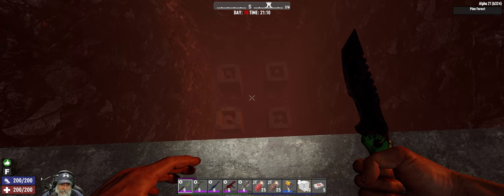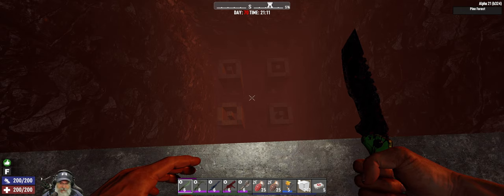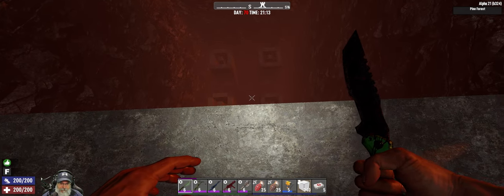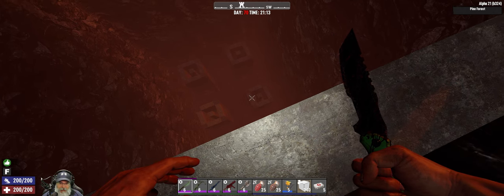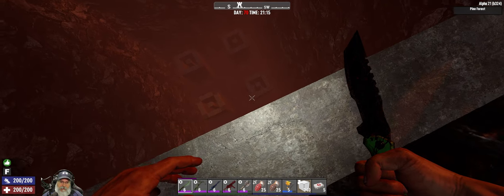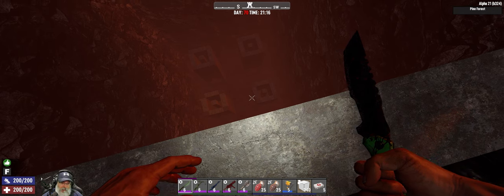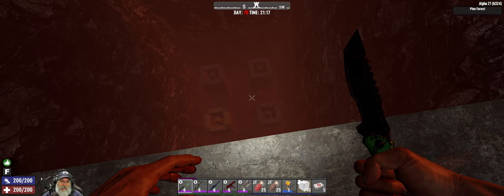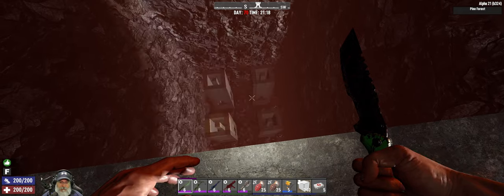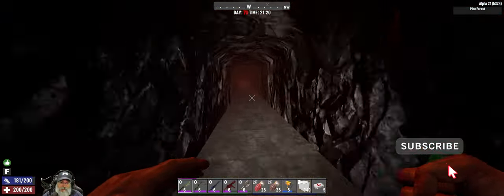I don't know how well you guys will be able to see down there because it's all red and gloomy, but I have made some progress on building the towers up. I'm not going to make the concrete portion of the towers completely solid — I'm doing the outside of them and then a center column, just to save on resources because I don't think the middle portions of the tower are going to take significant damage. If it turns out they are taking damage, I'll deal with that at that point.